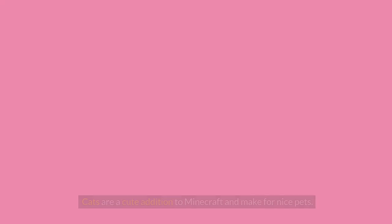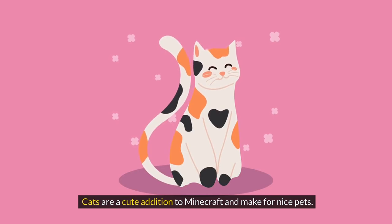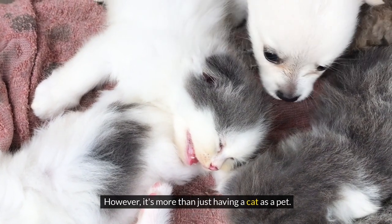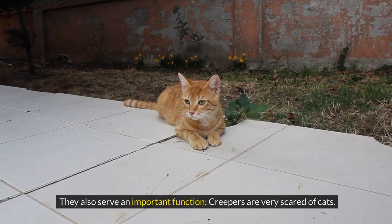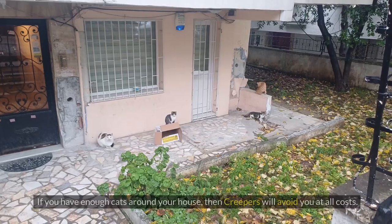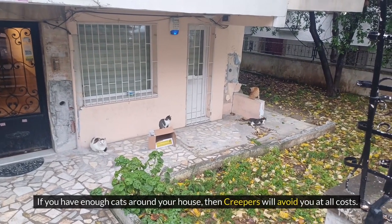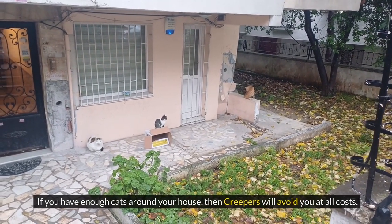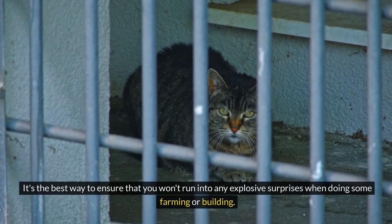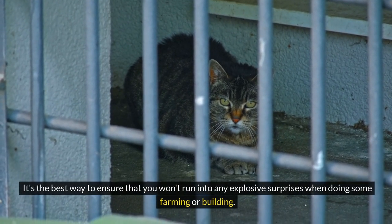Tip 9: Become a Cat Person. Cats are a cute addition to Minecraft and make for nice pets. However, it's more than just having a cat as a pet — they also serve an important function. Creepers are very scared of cats. If you have enough cats around your house, then creepers will avoid you at all costs. It's the best way to ensure that you won't run into any explosive surprises when doing some farming or building.